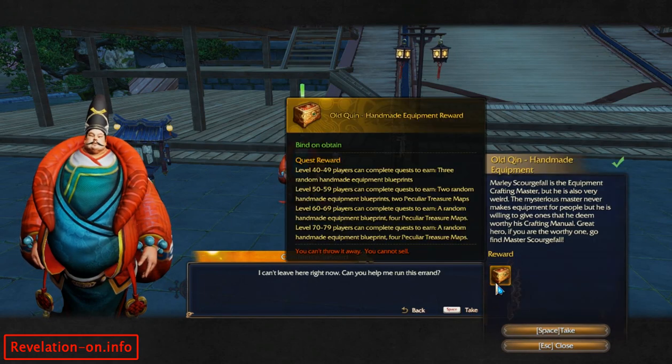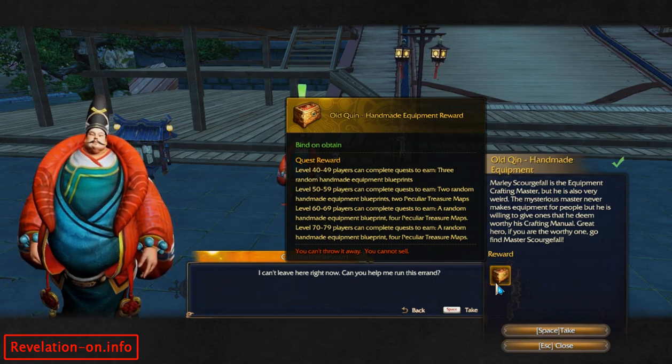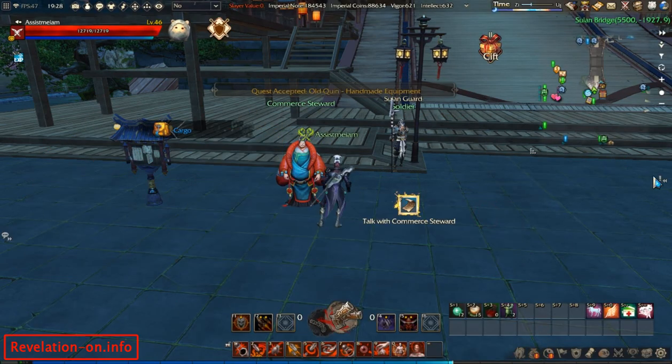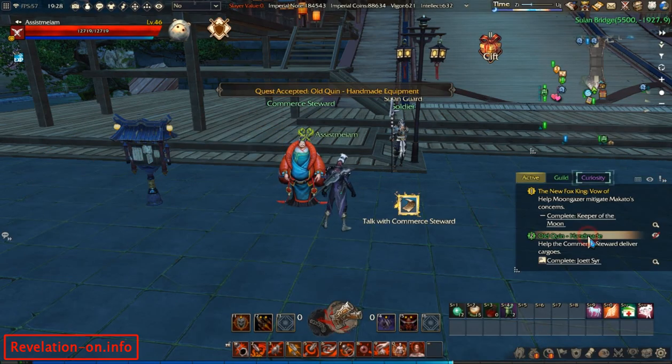This is the reward you will receive — as you can see, for each level the reward is different. For my level I will get three random equipment blueprints, which are basically the crafting instructions or recipes that I need. So for doing this quest I will get three recipes — pretty good, right? But it isn't that simple.